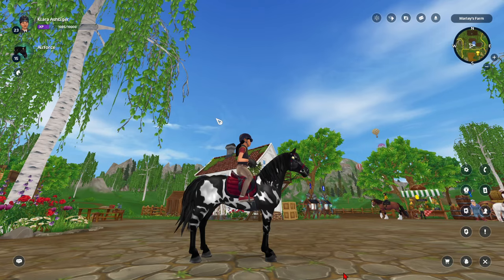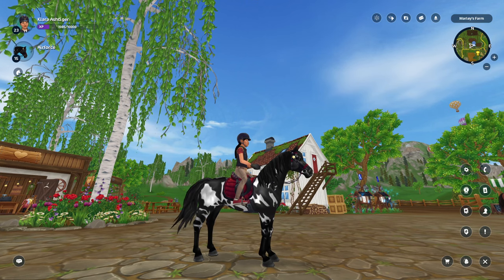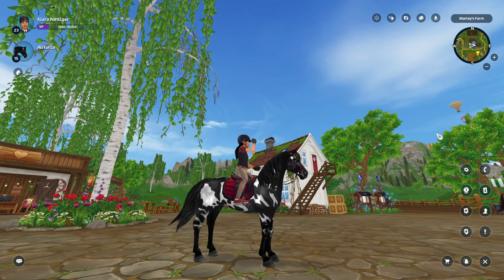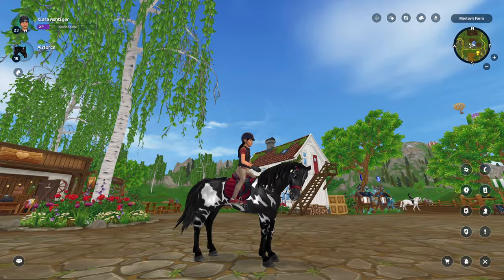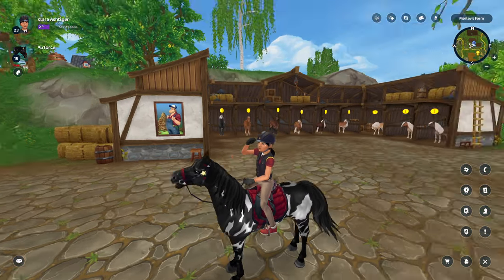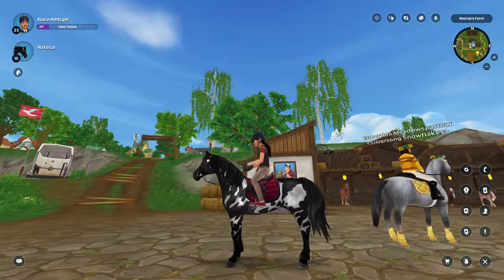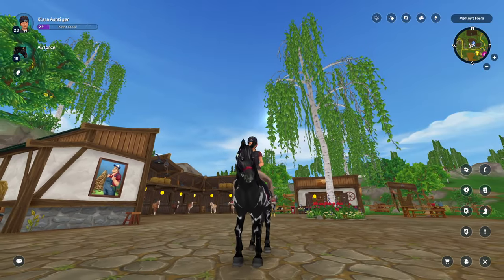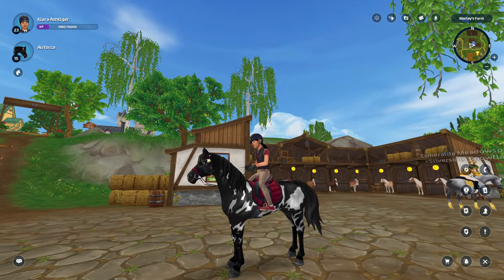Hello everyone, so today I'm gonna be teaching you guys how to do sitting trot in Star Stable. First, you are going to get on a horse that is a gaited horse, which basically means the horse has no special move involving pressing shift and the acceleration keys like arrow keys or W. For example, Icelandics have the tölt, and to do the tölt you have to press shift then W while walking. You need a horse that does not have a special move with those commands.